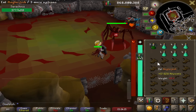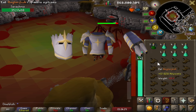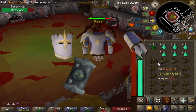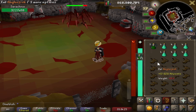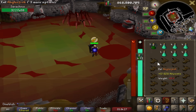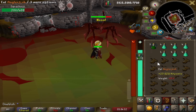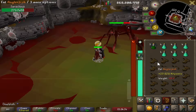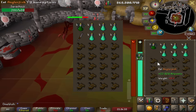How to AFK Sarachnis. The following three items are super important for this method to work: full Justiciar armor, a Din's Bulwark, and a charged amulet of blood fury. For the rest of the gear, you want to focus on having the best defense bonuses. I'm using Barrows gloves, Guardian boots, a max cape, Rada's blessing, and a charged ring of suffering so I can deal some extra damage.